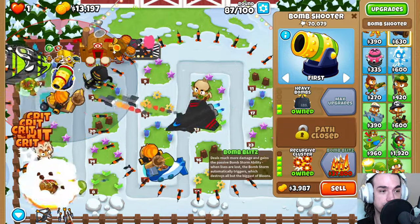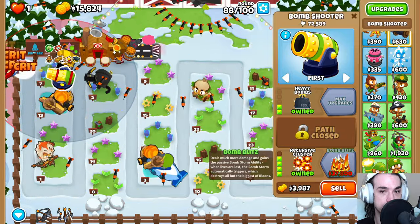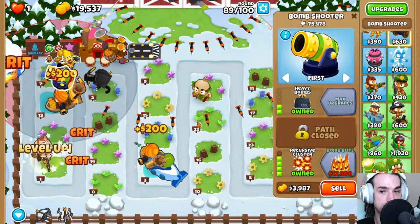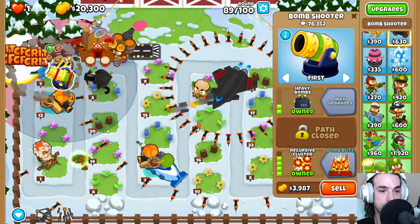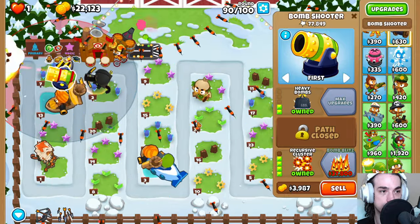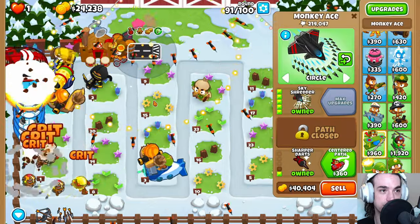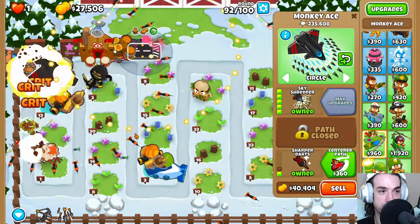The Bomb Blitz deals much more damage and has an ability that will hopefully never trigger, because if it does we're just not going to win. But a Bomb Blitz with a Primary Mentoring buff — it's got to be really good, right? We need 19k more for that. DDTs are really easy to handle because we have the Crossbow Master and the Skyshredder.